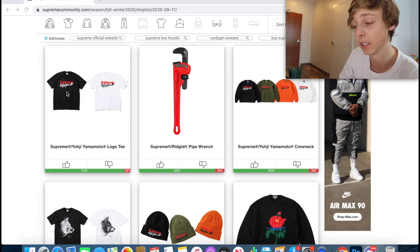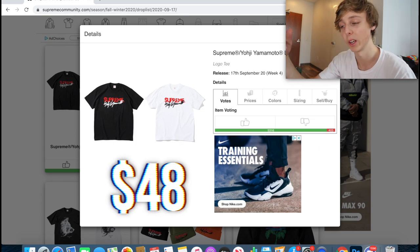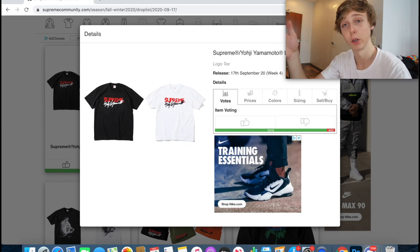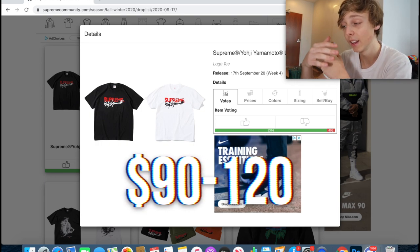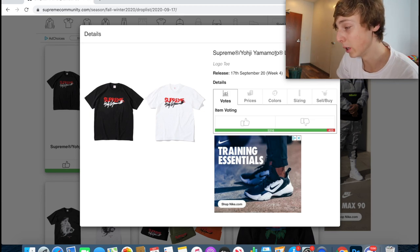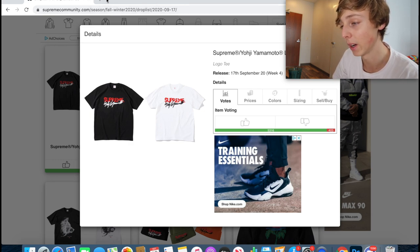This collab is very hyped this week. The Supreme Yohji Yamamoto logo tee right here is definitely one you want to go for. I think it's going to be retailing at like $48, so it's not too expensive. Either colorway is really good to go for honestly. I'll say it right off the bat just to save you guys some time — resell on this is probably $90 to $120. I think that's a pretty accurate estimation because this is hyped, and a lot of people will want it even if they don't fully know the collab.